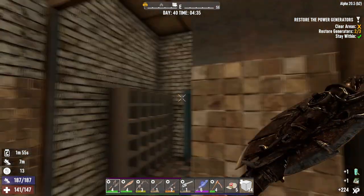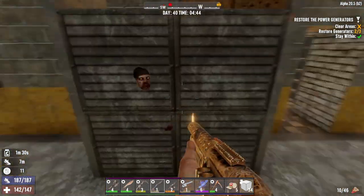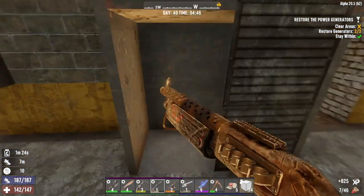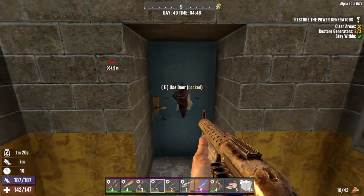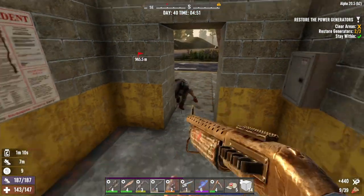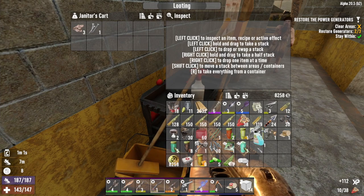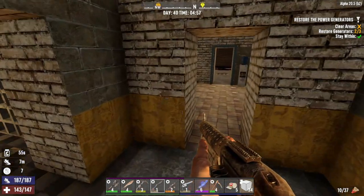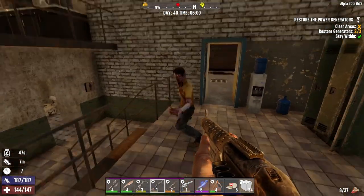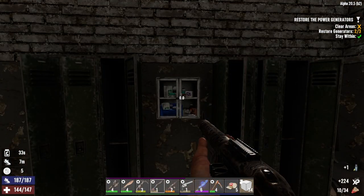Just the stuff I could sell. We got some zombies out here. Let's find this last generator. Well, that's what you get. Nice.